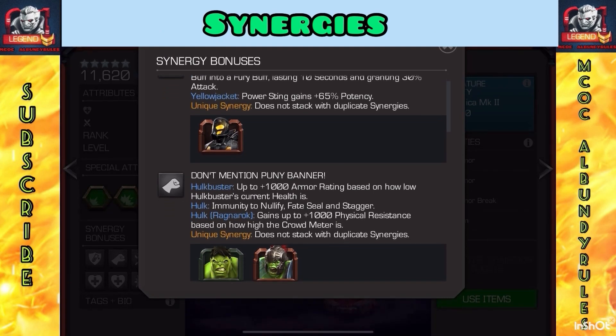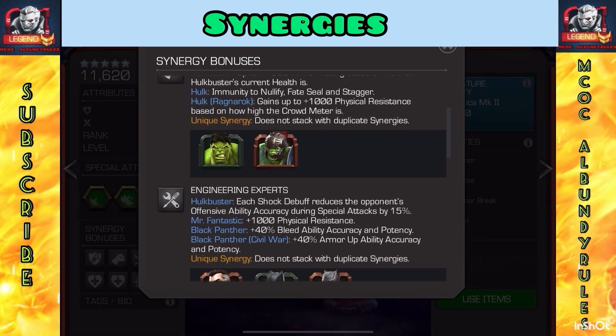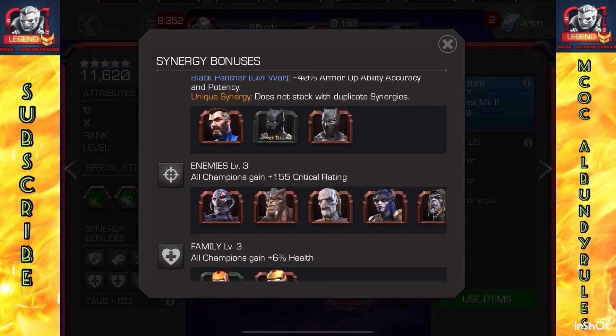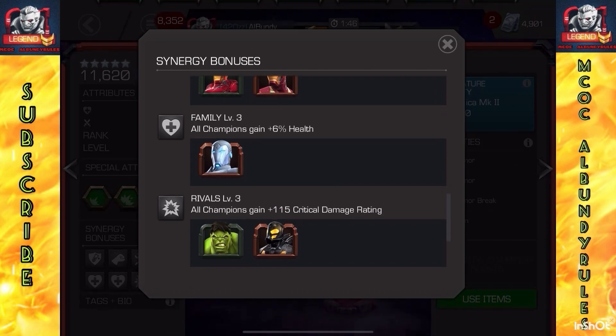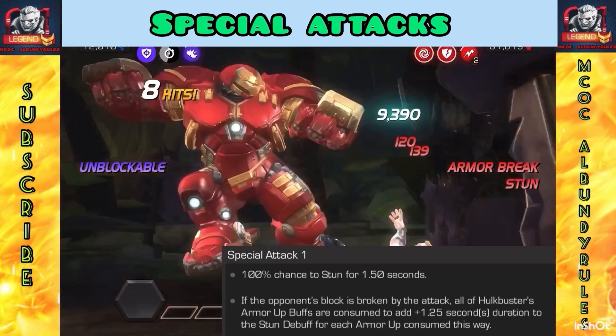Here are some synergies. I like the one with Yellow Jacket — you actually get two synergies from them, including a fury. We also see synergies with Hawk and Hawk Rags, the Engineering Experts one, the health one, and the Rivals synergy. Yellow Jacket is one of my personal favorites because you get double synergies with them.